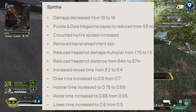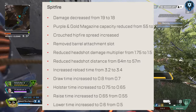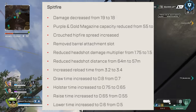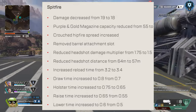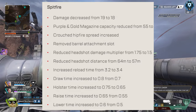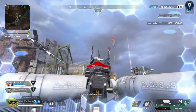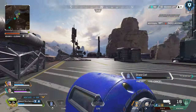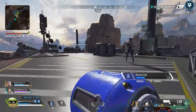I recently made the swap over to PC and you see people with turbo Devos all the time, and they're an absolute problem to run into. The next weapon is the Spitfire — since it's out of the care package, EA gave it nerfs to its damage, mag size, reload time, and similar handling times to the Devo — draw, raise, lower, and holster time. We'll see if that's enough to keep it in line and not have it be as busted as it was a few seasons ago, right before they put it in the care package. Just about every squad had at least one person, usually two or three, all running Spitfires — it was a nightmare to play against.